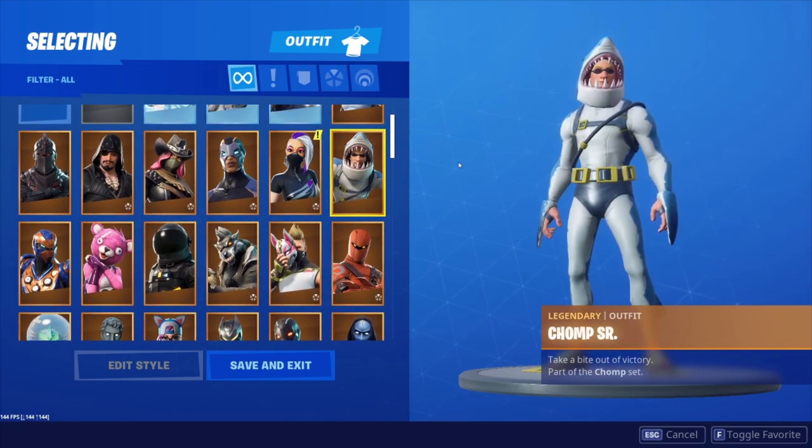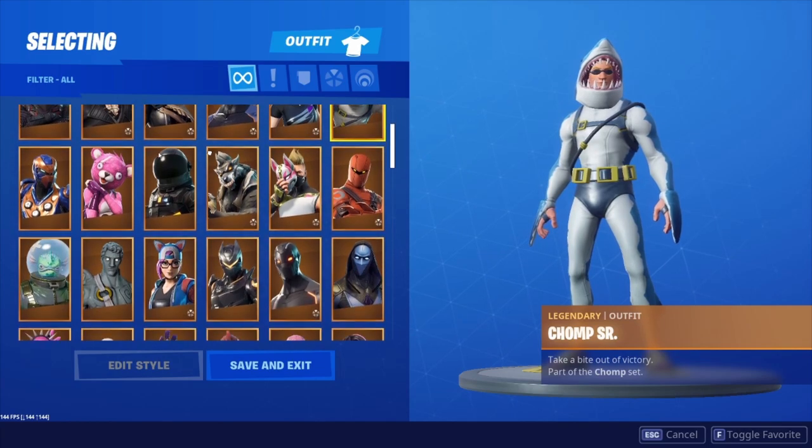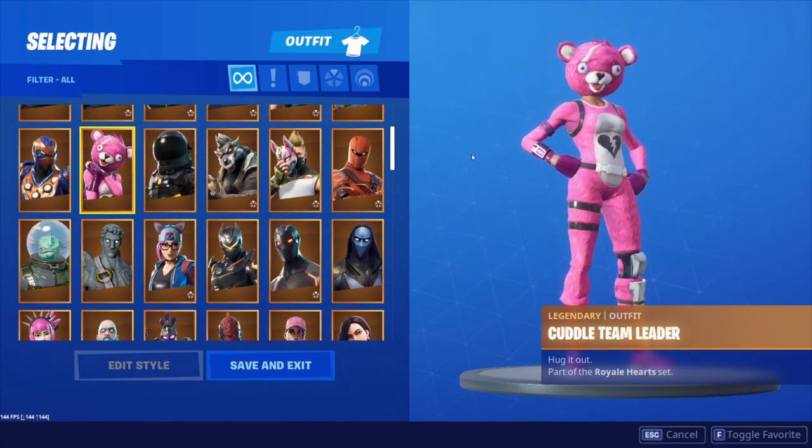Trooper — disgusting, don't buy it, terrible skin. Cuddle Team Leader, I like this skin, it's pretty sweet. I like the pickaxe — the squeaky hand. Don't have it but it's pretty cool.